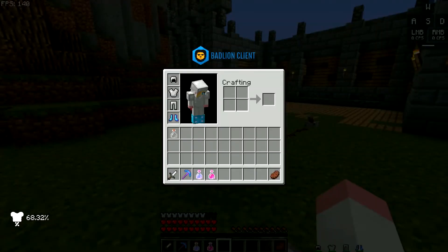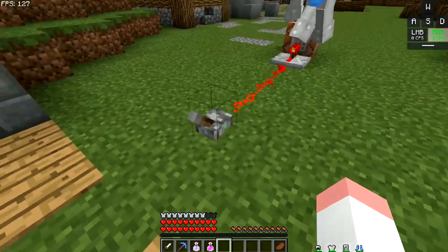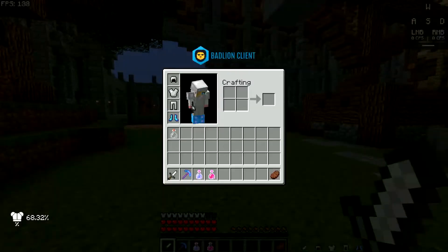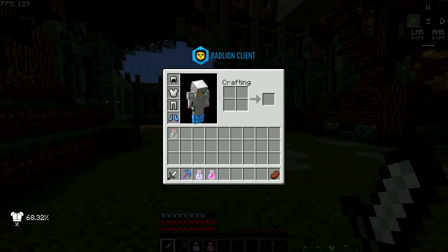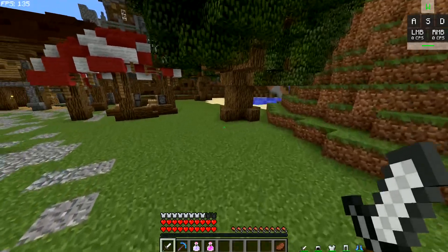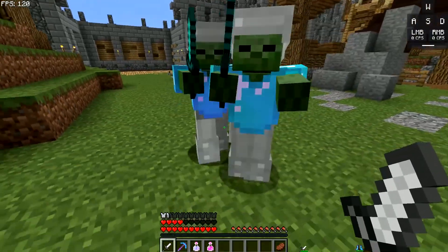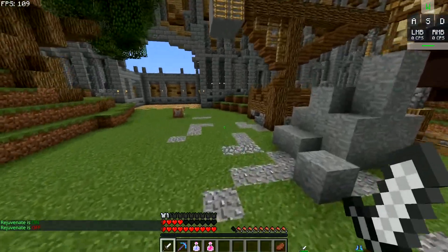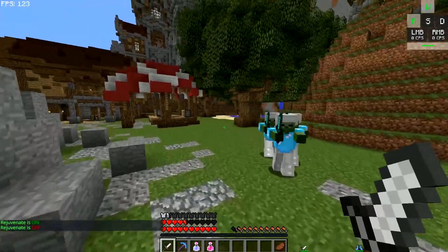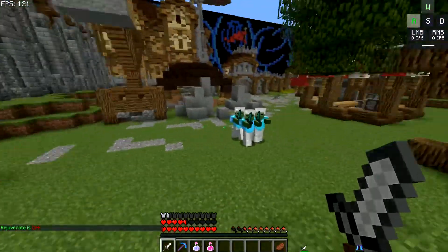Now I'm going to show you the second passive, which is Rejuvenate. Rejuvenate has the same issue as the ability — it has no cooldown. The alert shows 'Rejuvenate is on, Rejuvenate is off.' It gives you Regeneration 5 for 1.5 seconds and Resistance 1 for 1.5 seconds.